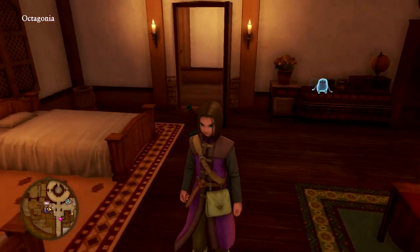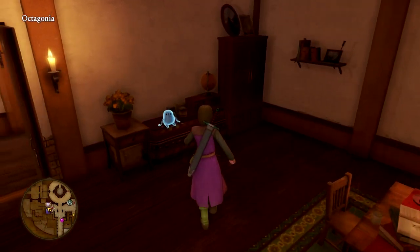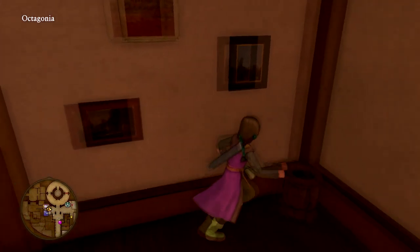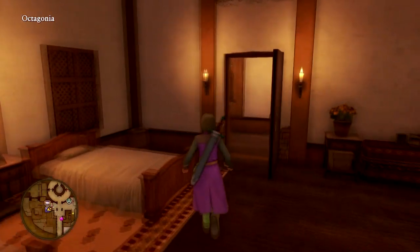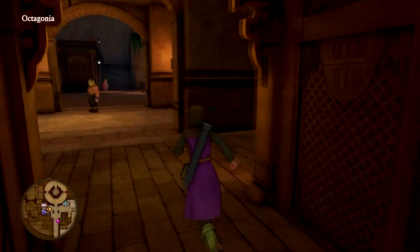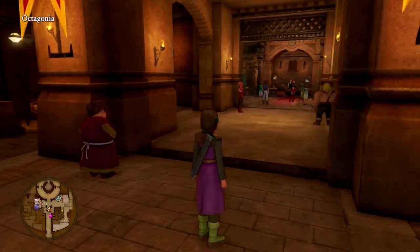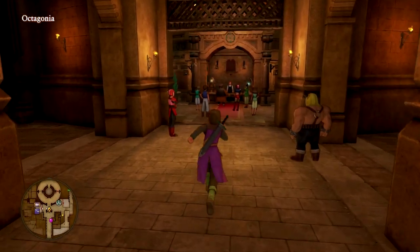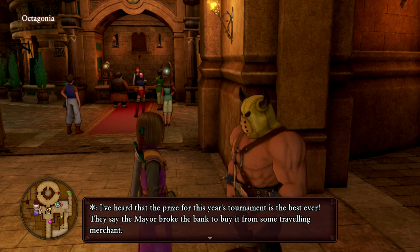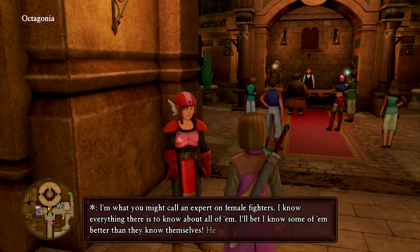There's only enough beds for two of us — looks like Serena and Veronica have to share one. There's another taco right here haunting me — feather cap. Let's see if there's anything else good here. It's a very large area, a lot to explore. Everyone's surrounded around something — the prize for this year's tournament is the best ever. They say the mayor broke the bank to buy it from some traveling merchant.